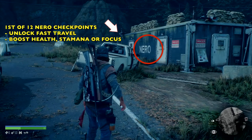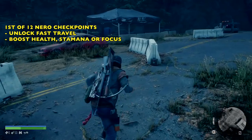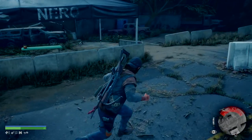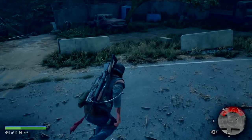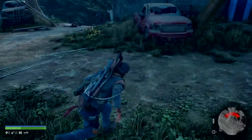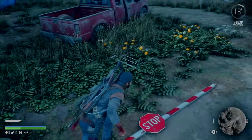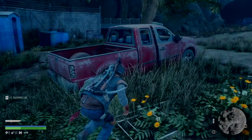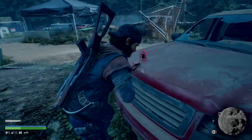There's our NERO Checkpoint — this is the first of 12. These are useful because you unlock a fast travel spot, and you can get an injector that will boost health, stamina, or focus. Also, there's a little trick: if you fast travel back to these checkpoints in the game, the supplies do respawn, so you can come back and get more stuff including those gas tanks, which are super helpful.